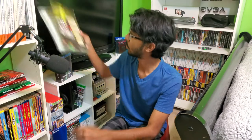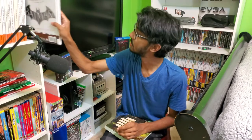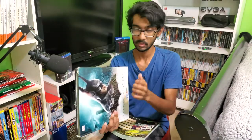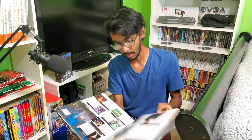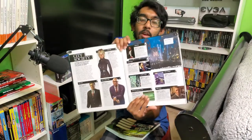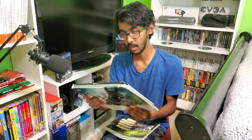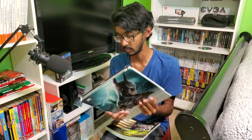Next up we have quite a few World of Warcraft items. But first, let me cover the last bit of DC stuff. This one isn't actually a strategy guide — it's the Batman Arkham Universe art book. It's hardcover, and I only got it for about $4 on Amazon because I had some points. It's really cool — full color art, covering Batman Arkham Asylum through Arkham Origins, but not Arkham Knight.